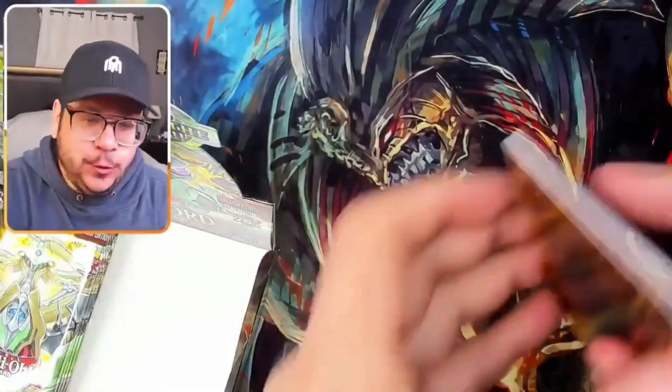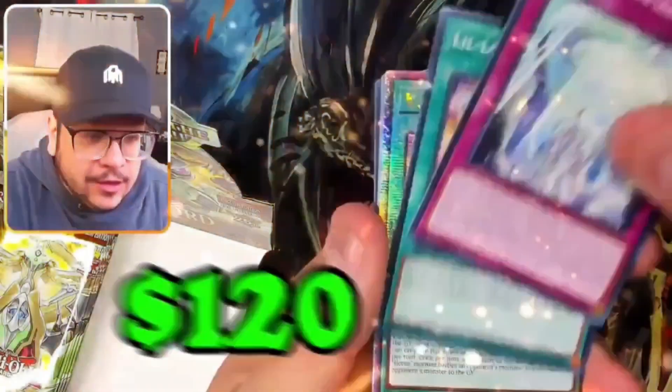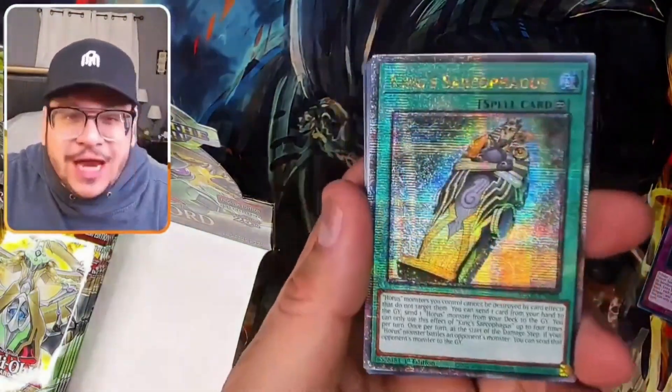Which one's gonna be the secret guys? Soul of the Supreme Saline King — no way! Kings! What sarcophagus is it? I can't even read it, it's so shiny!